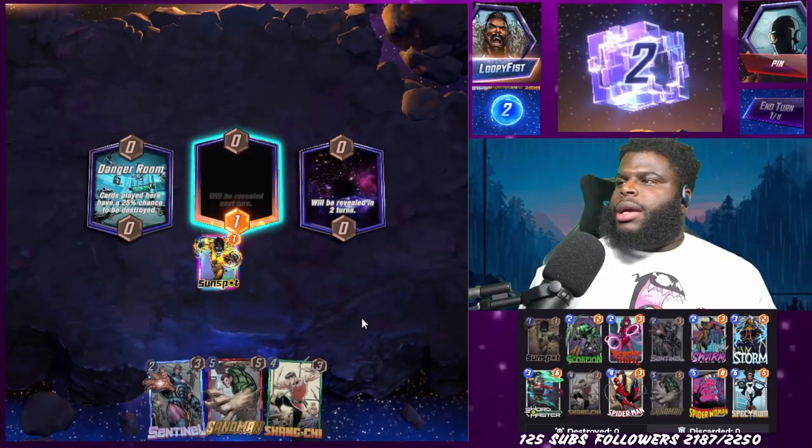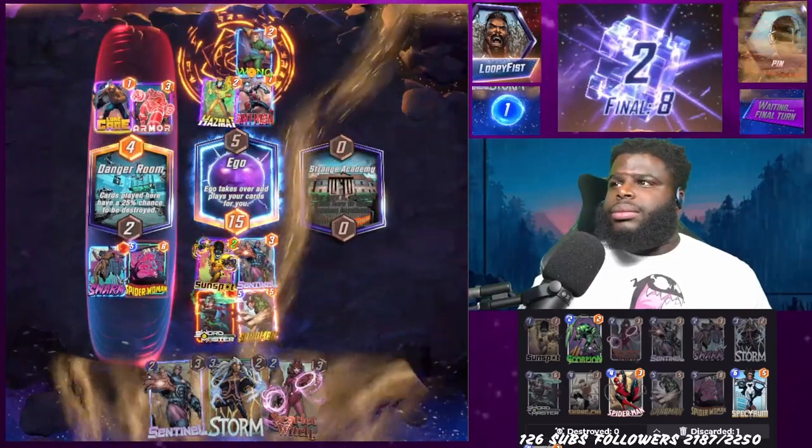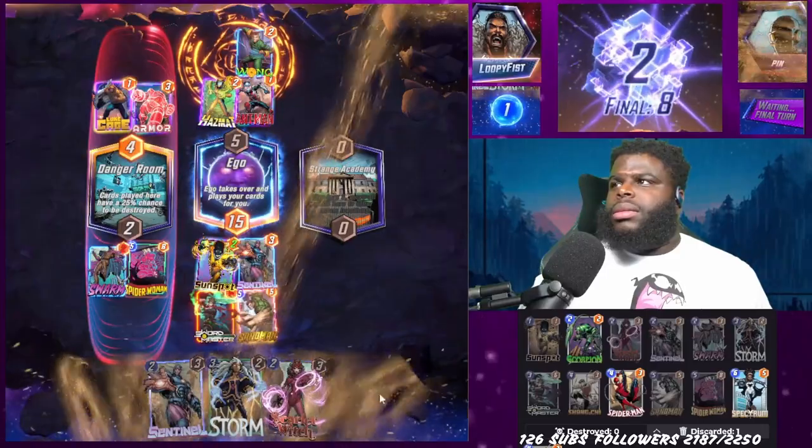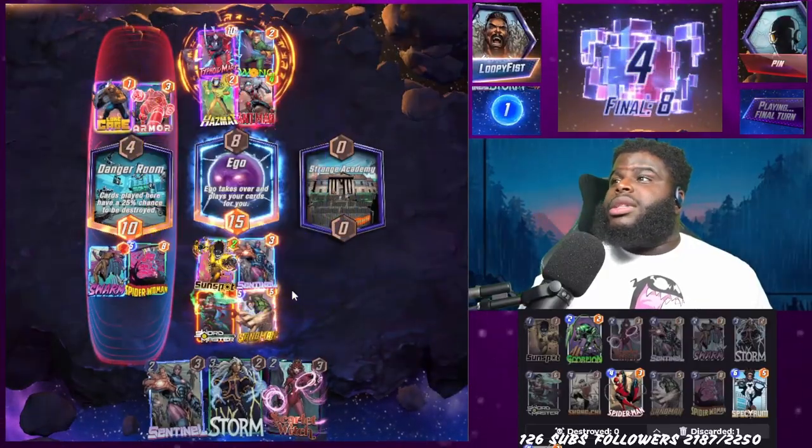It just goes to show that with these decks, I end up killing myself more than anything — and that's annoying. Anyway, moving on: everybody's favorite location popped up — Ego. I had already snapped because at this point I was losing so many cubes I figured gaining as many as possible was the priority. The enemy didn't snap until way later, but it didn't matter. Ego dropped Sandman, which pretty much choked them out, and we won the tiebreaker. Nobody played on the right side, so we took that game and moved on.